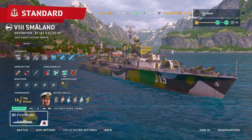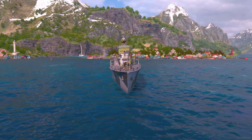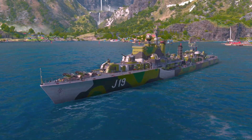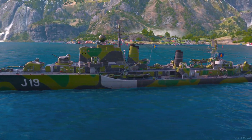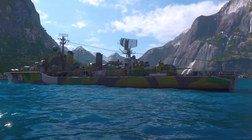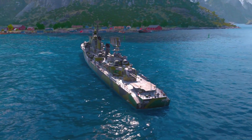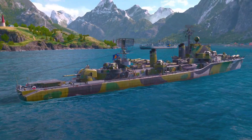This is the Småland, a tier 8 pan-European destroyer — the top of the line. It has great torpedoes and pretty good guns, but what it is lacking is smoke. It does have a radar if you want to configure that, or a repair party, which we'll go over in a little bit. With that, let's get into the setup of the ship and the commander, who is Stig Ericsson.